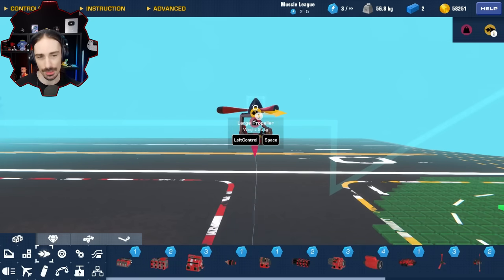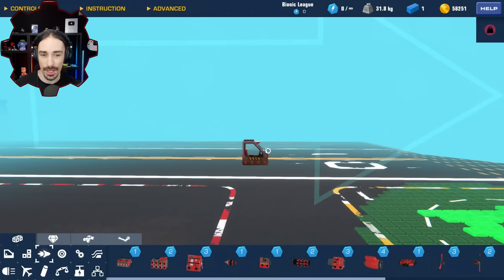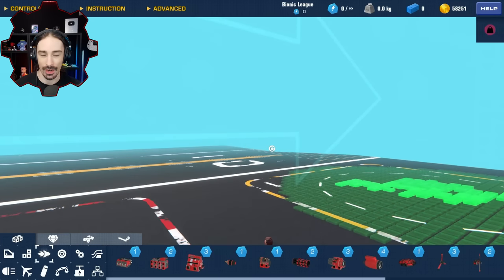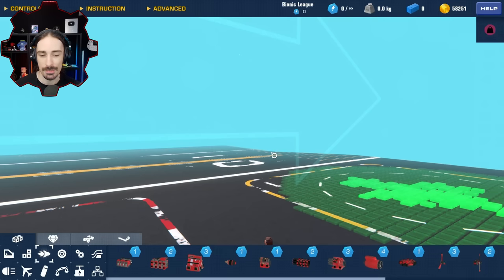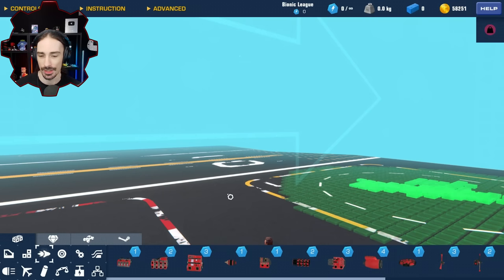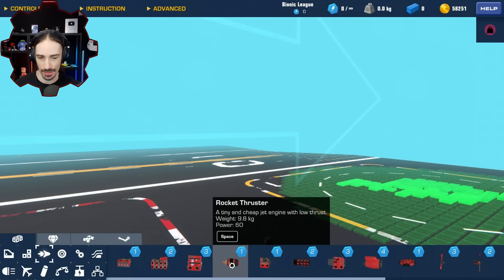We're not allowed to use any gimbal thrusters or any upwards-facing thrust to try to make our vehicle as light as possible and kind of float in the air. All upwards lift has to actually come from wings and aerodynamics, not propulsion. That means the only way we are going to stay in the air is by traveling forward. The challenge becomes: what's the minimum speed that we can actually maintain horizontal thrust and altitude?